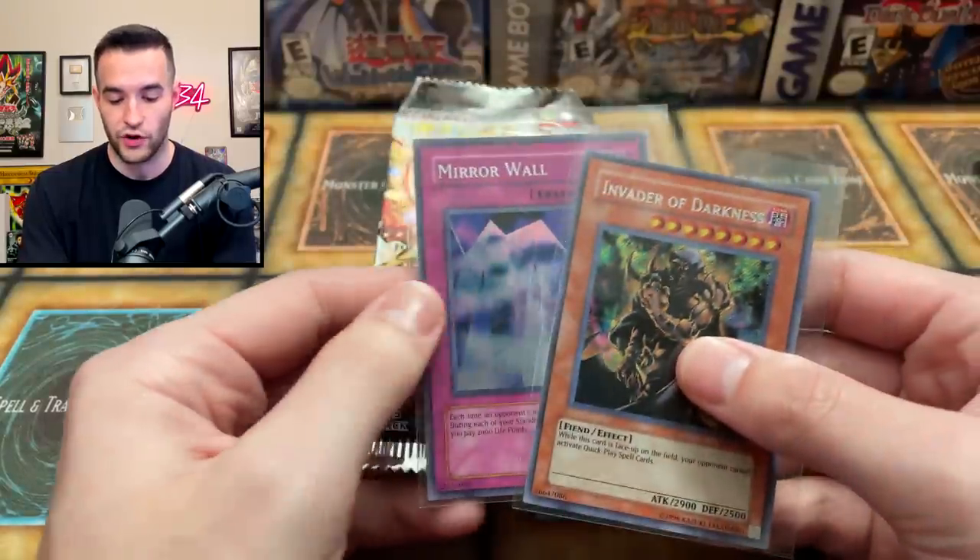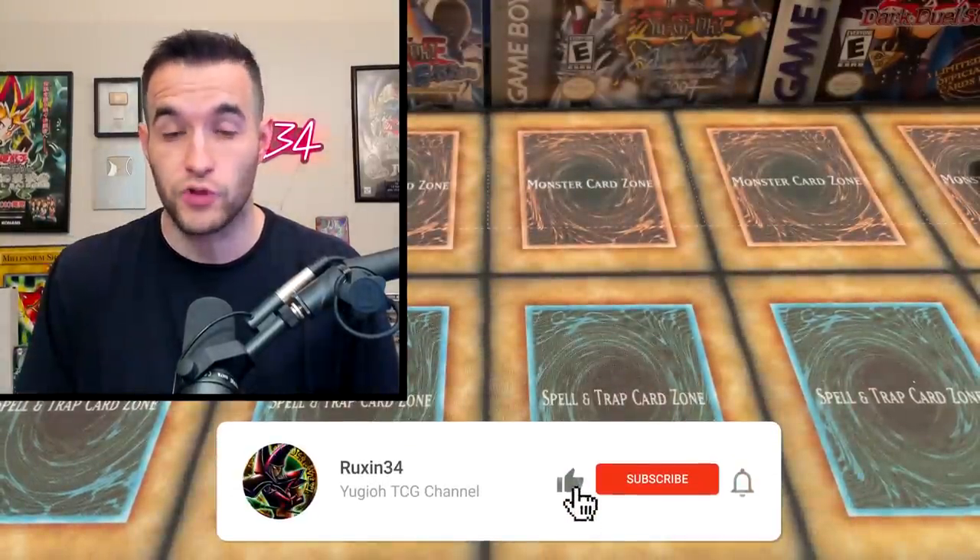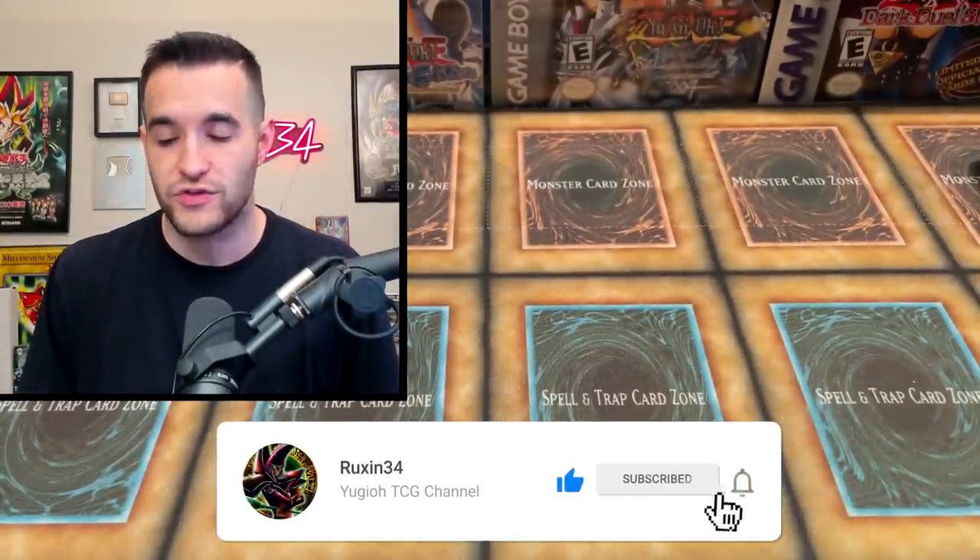First, he sent one pack to be given away to you guys. I'm also going to throw in an Invader of Darkness and a Mirror Force, so we've got a few things in the giveaway. All you have to do is like this video, be subscribed, turn on notifications, and let me know your favorite pack you see here. There's a ton of old-school stuff — it's going to be pretty fun.